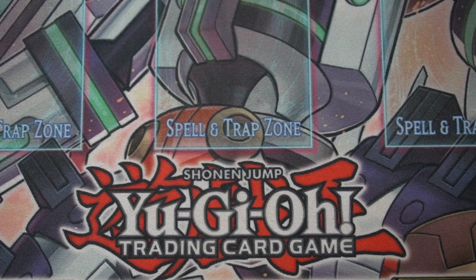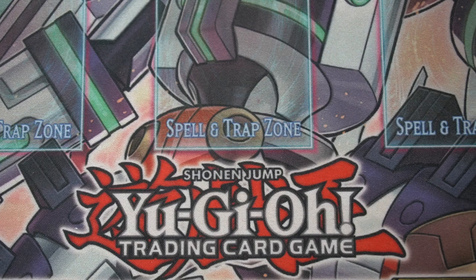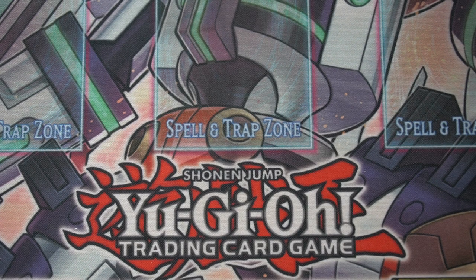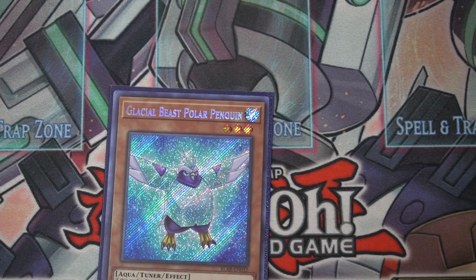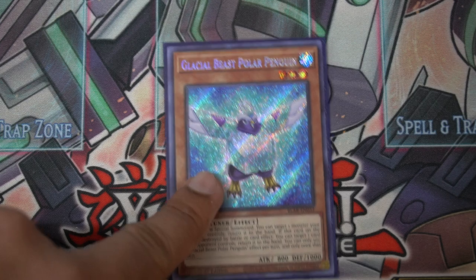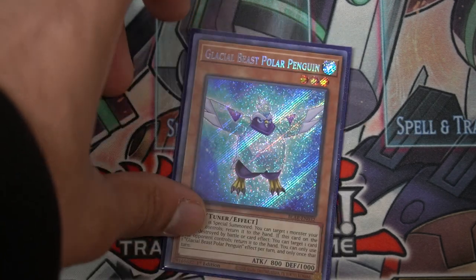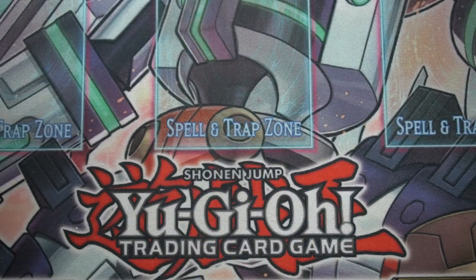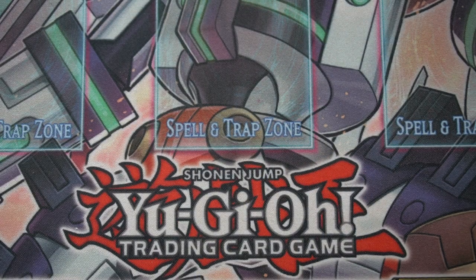I hope you guys help me out in the comments — I don't know too much about the deck or waters in general, but I really want to learn more to improve the deck. I've seen a build where they just kept summoning Glacial Penguin from the graveyard and kept bouncing a card during their opponent's turn — someone used it against me, it was pretty fun to play against. Let me know in the comments, they're appreciated — thanks for watching.